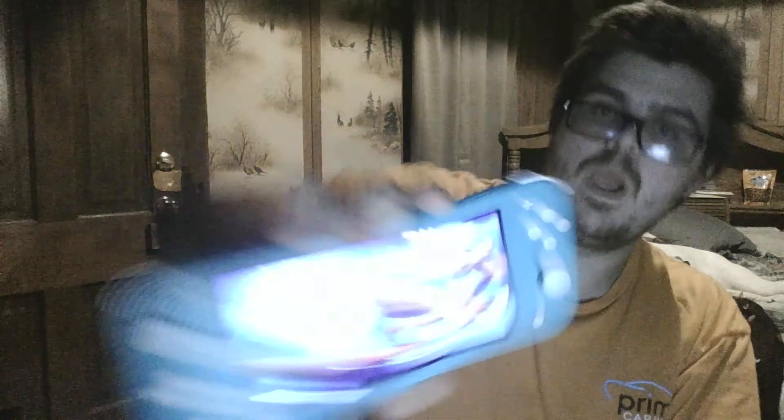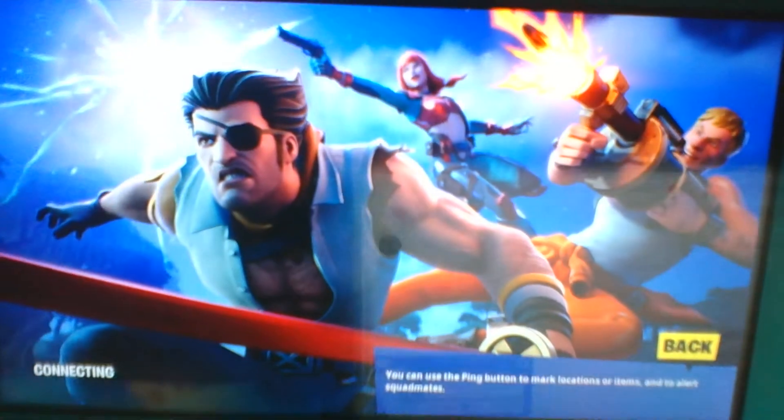I'll show you guys what the new crew pack looks like. We get the Forgemaster blade back bling, and I think the pickaxe is reactive to the back bling. We got a pretty cool looking loading screen - you can see Jonesy, the Imagined, looks like Jonesy is holding a rocket grenade launcher, and of course we got Wolverine Zero.